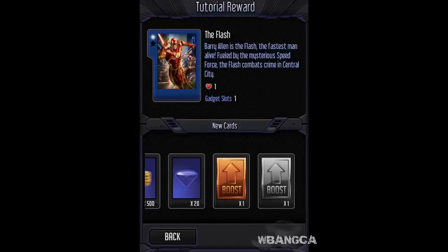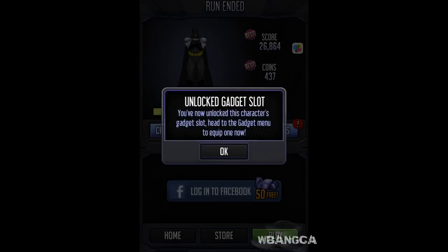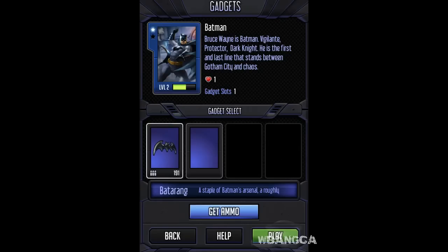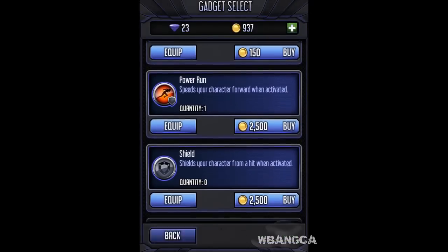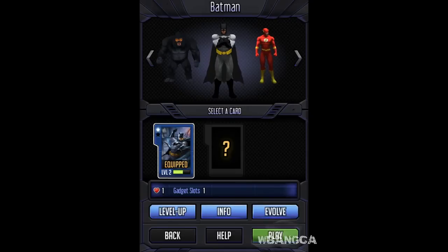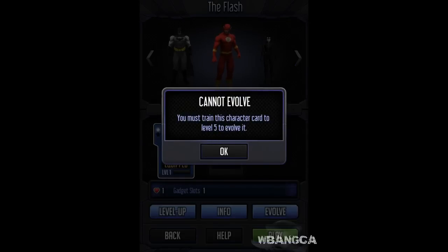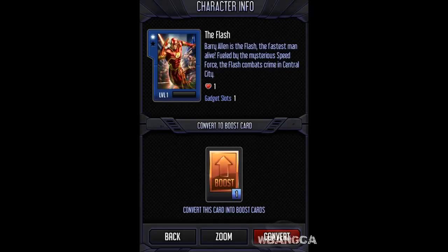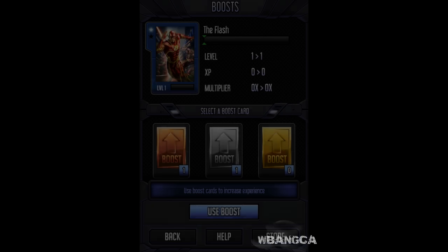So we just finished the tutorial and we wasted all our gems already — I'm not sure I'm happy about that. The gadget slot has been unlocked. Okay so we have to buy gadgets. Let's switch characters. I think we have the Flash selected — you have to tap on that. Hey, why is 'evolve' in there? Level up, level up. You know what, let's just start with the Flash.